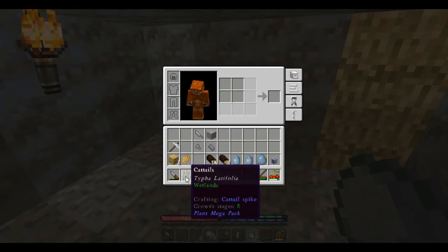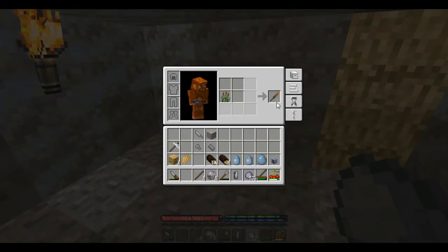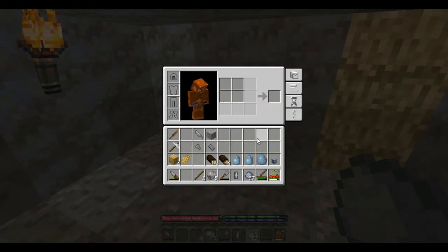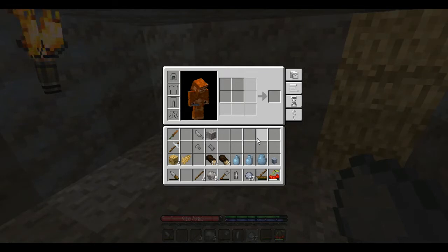With that spindle, if I put the cattails here, now we've got the cattail spike. That cattail spike — we're going to be able to spin the fluff from that cattail spike into some string. That's one of my custom recipes.